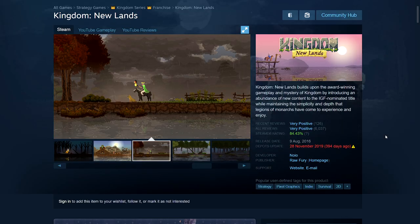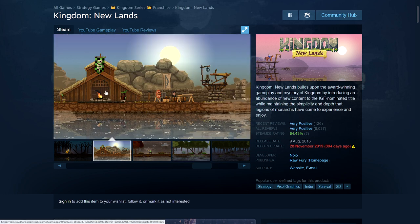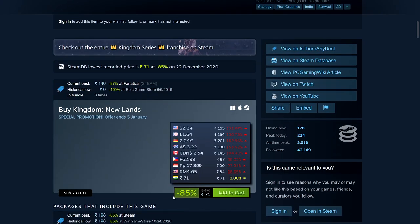Next is Kingdom Newlands, which was given away by the Epic Games Store. I've mentioned this in another video — it's one of the nicest strategy games with pixel art. You play in a 2D left-to-right style, managing your own kingdom with lots to do. It's 85% off: 71 rupees, $2.24, £1.64, €2.24, $3.22 Australian, and $2.54 Canadian dollars.